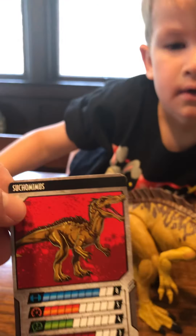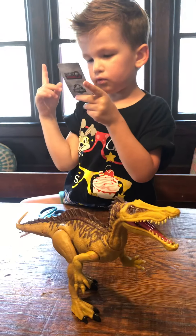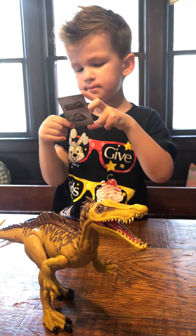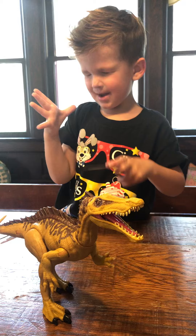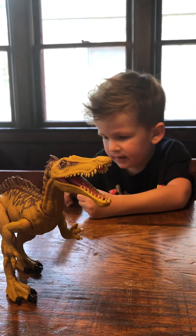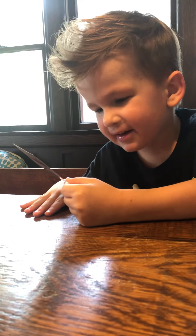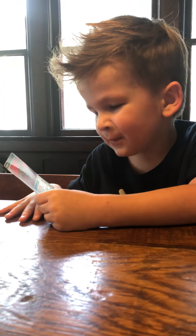What do all these colors mean, Crosby? All of these colors mean step eight — she is eight meters strong. Step five — she is five meters fast. And four — this is how much his fart is. Four meters.